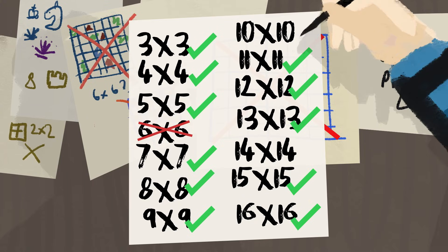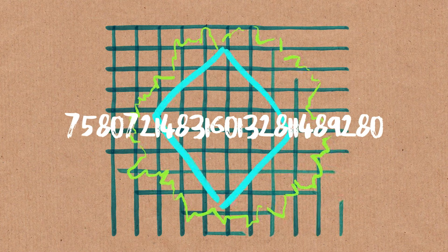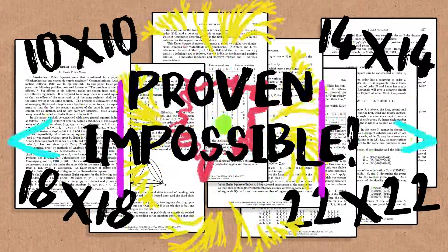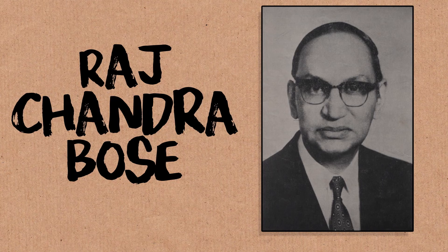So the next question, of course, is: is 10-by-10 impossible? That's going to be a lot of cases to check. That was an open problem for a bit longer, until someone proved they're impossible — the 10s, 14s, 18s, 22s — they can't be done. That was proven in the 1920s. But the proof was wrong, and it went unnoticed for 30 years until 1959, when an Indian mathematician called Raj Bose, working in the same area, looked at the proof and thought something was funny — something was wrong about it.